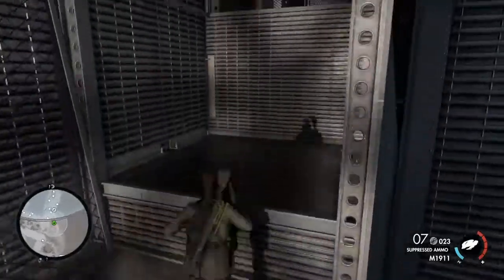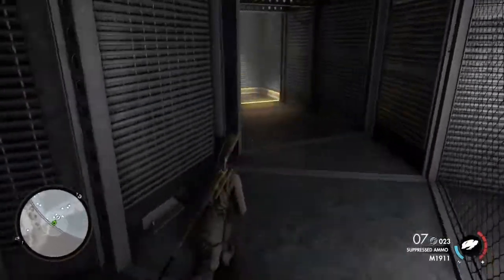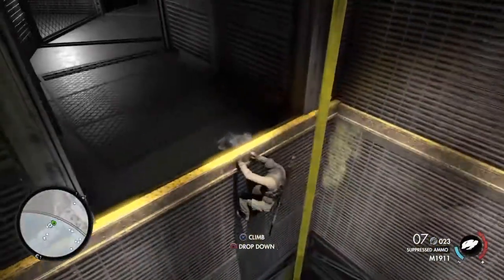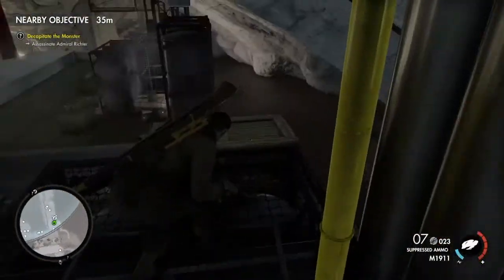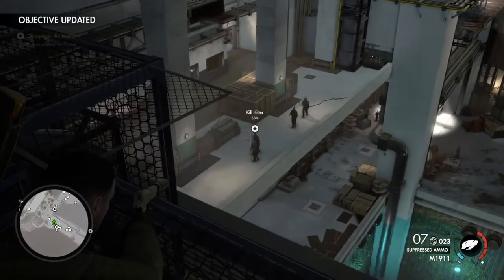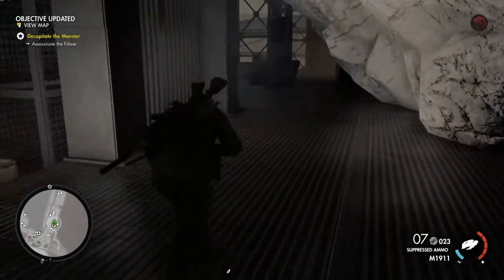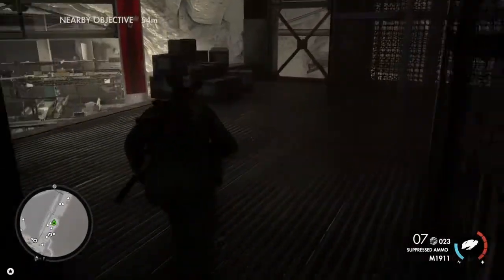Keep following through, take a left, climb up here. Then you probably want to crouch here, drop down like so, pull — and then you're good so far. Hitler is right there, so we want to be on the ball with this. No one's alerted, that's good.